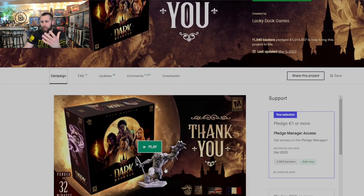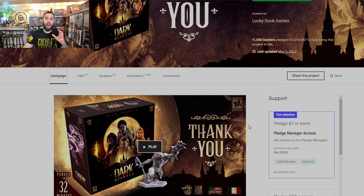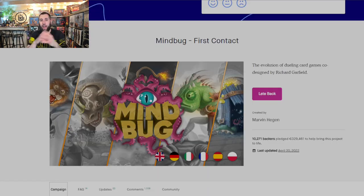Next up, Dark Quarter by Lucky Duck Games. I usually like their games a lot and I'm super curious about this, but I need to look into it more — I don't know as much as I'd like to yet. Again I went in for the lowest pledge just to get access to the pledge manager. I did glance over the campaign and liked what I saw, and with Lucky Duck Games I really like their stuff, so I just need to dig in a bit more before increasing.